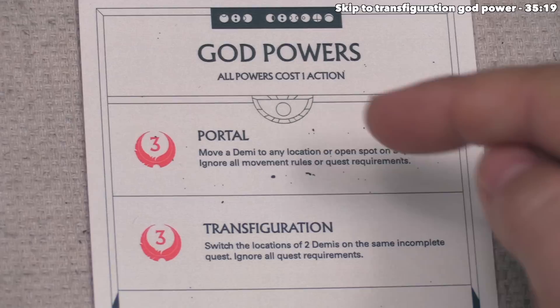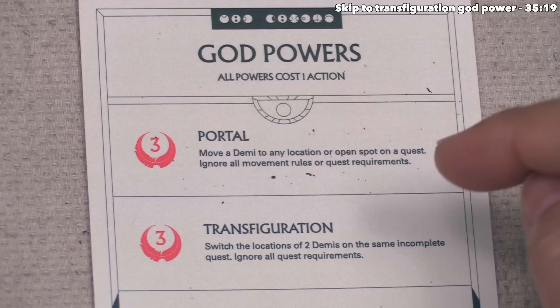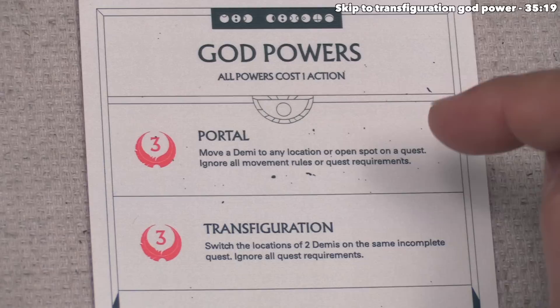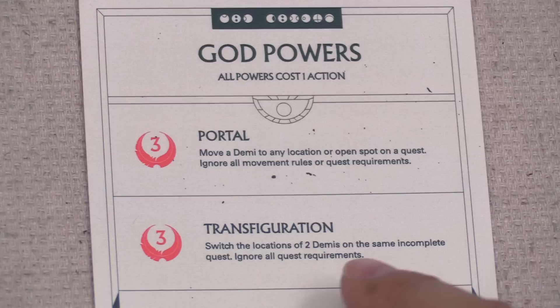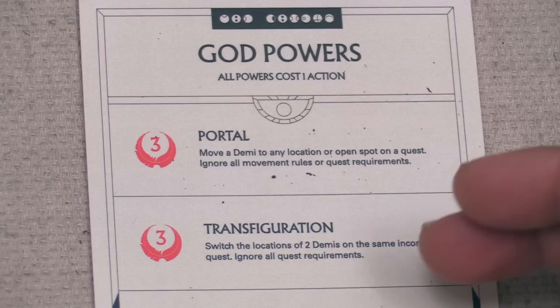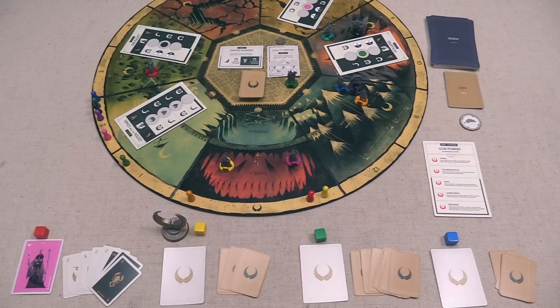The two god powers not used in age one both cost three fate cards from your hand. The first is Portal: you move a demigod to any location or open spot on a quest, ignoring all movement rules or quest requirements. You can use Portal to move a demigod off of a quest where they would normally be locked, and also to move demigods out of the abyss or pools. The final god power is Transfiguration: you can switch the locations of two demigods on the same incomplete quest, ignoring all quest requirements. Both are quite powerful, but carry a steep cost and the risk of revealing which demigod you're trying to favor.